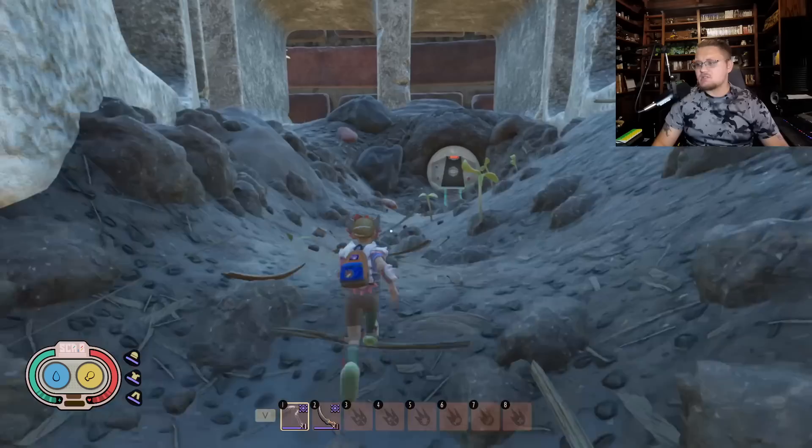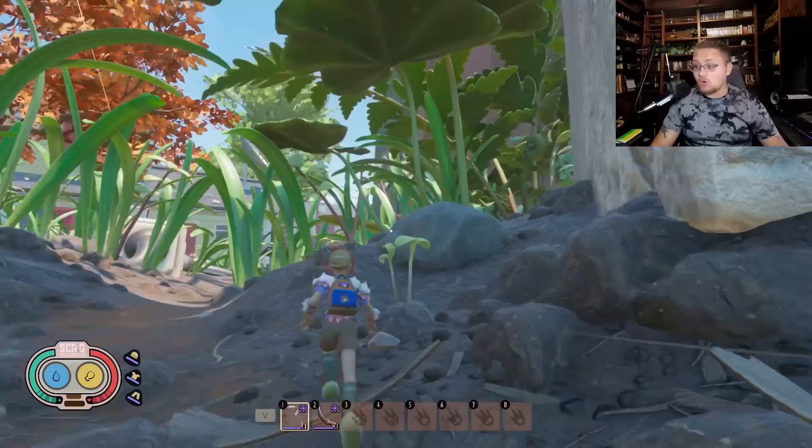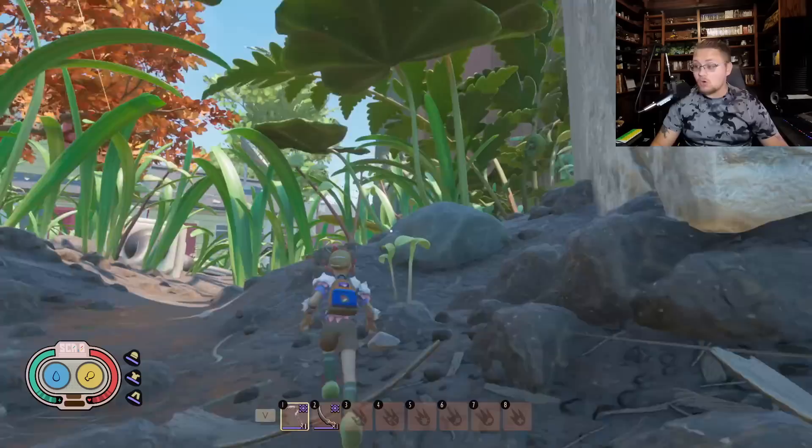A lot of people have been asking how do you open this door — they can't get it open. This is part of the story. What you need to do in order to get here is you need to work your way all the way through the undershed lab.